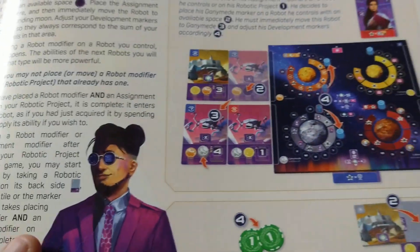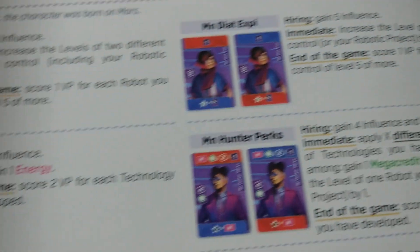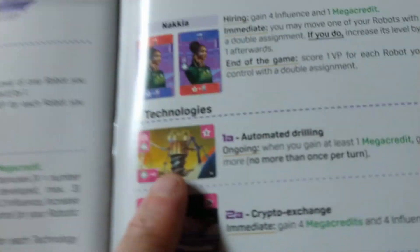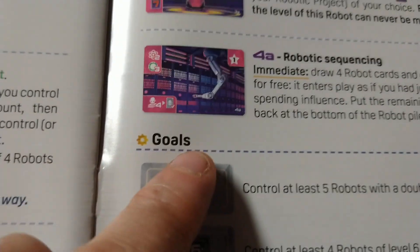Again, I don't really know much about this game at all. Oh, and here's Miss Mitzi. And I got some appendixes here, so we'll have to do some reading. They're telling us what the abilities are. It looks like there are character cards and technology cards — so we've got technologies, characters, and goals.